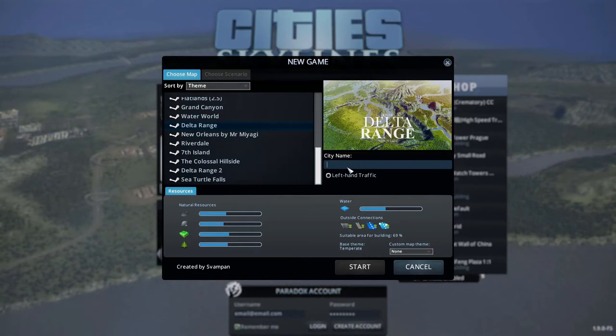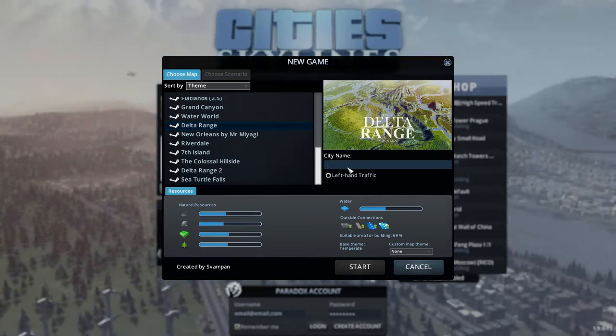The map I've chosen is Delta Range. Delta Range is a workshop map, and it's pretty good. For our city name, how about Oakland, like Oakland, California? Oakland sounds good.